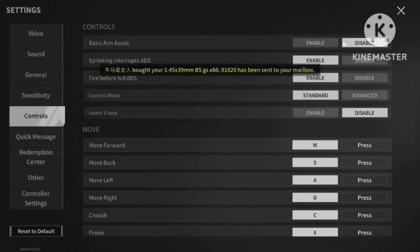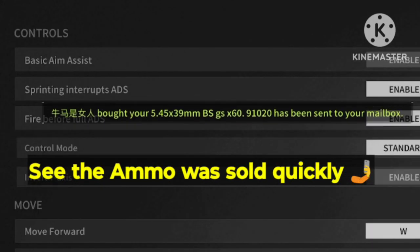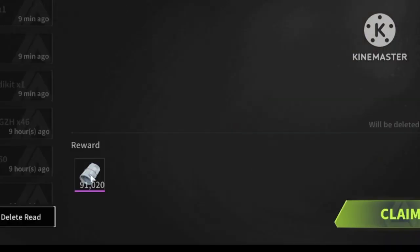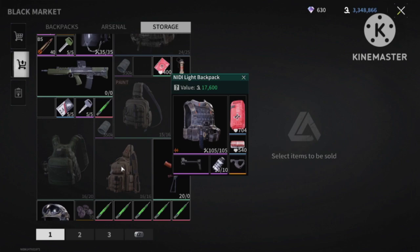Even if you don't have anything else to loot, just stack emos. They sell very quickly, and the payoff is very good. I got 91k for 60 emos.